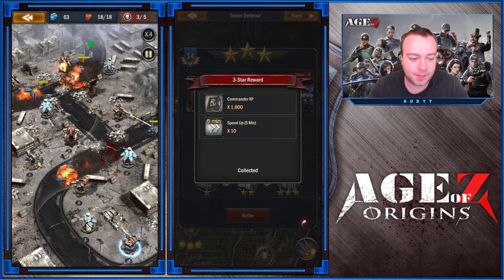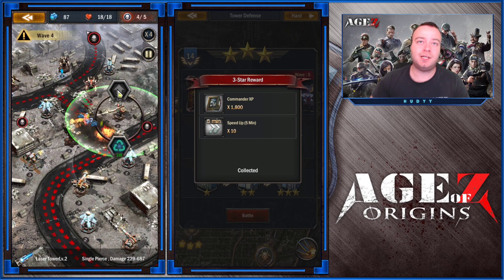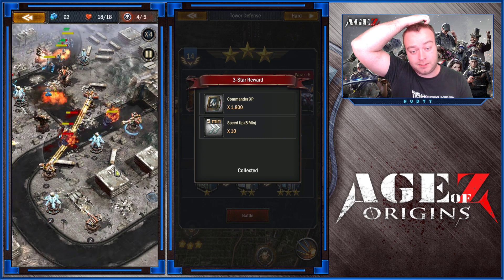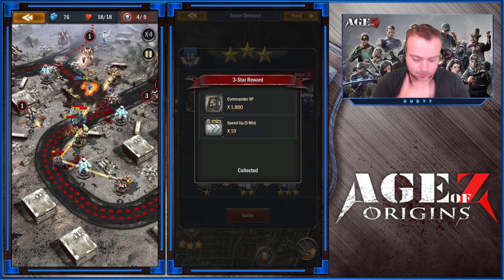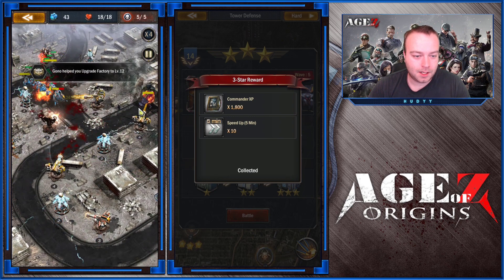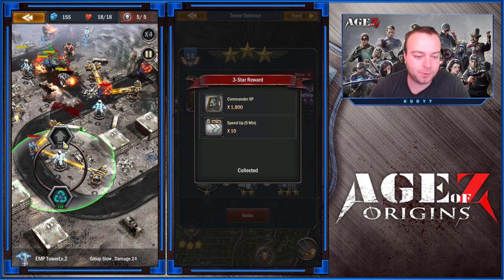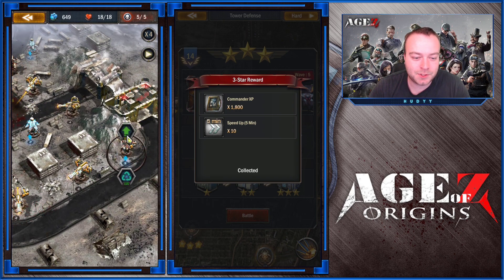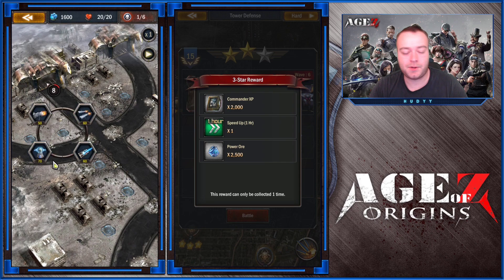All you need to do is upgrade the turrets on the lower side. The machine guns are good because they target the enemy furthest from your base, while laser turrets focus on the strongest enemy. Upgrade laser turrets to level 4 and you'll have no problem at all. I didn't even build turrets in one spot and they weren't needed — level complete.